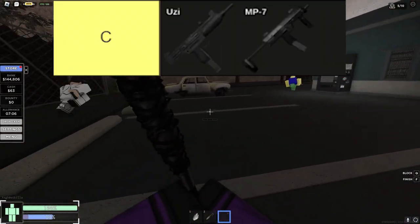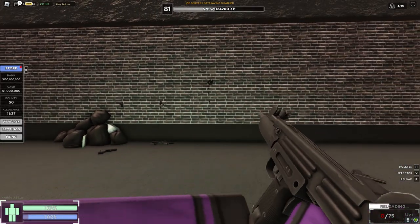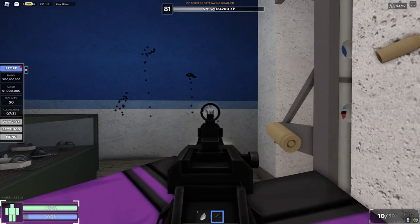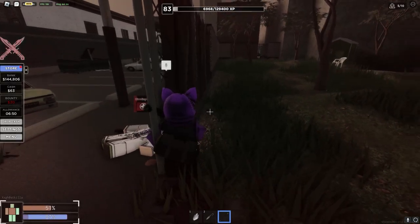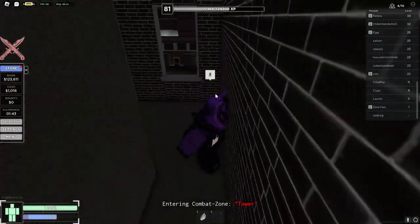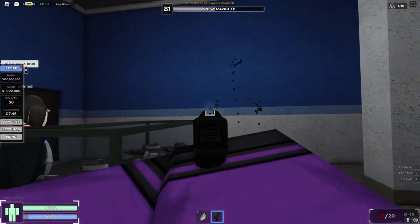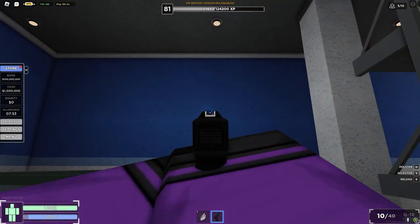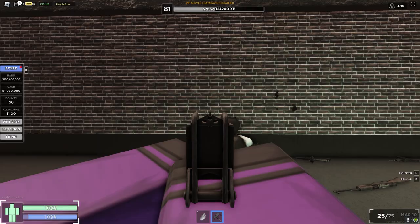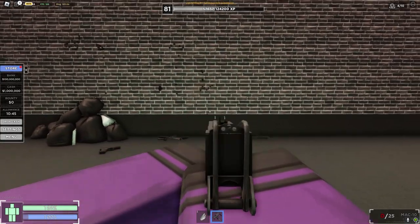In C tier, we have the Uzi and the MP7. The Uzi stops recoil after the fifth shot, but its awful iron sights and quite a bit of variation after initial recoil make it quite difficult. The MP7 barely makes C tier — it stops recoiling after the seventh shot, has tons of horizontal variation, and its low damage makes it useless at spraying anything that isn't point blank. In F tier, we have the G18 and the MAC-10. The G18 has the most recoil in the game, stopping at the ninth shot, with a wave pattern after initial recoil that is literally impossible to control. The MAC-10 stops after the sixth shot with tons of horizontal variation — anything past point blank is basically impossible with these two weapons.